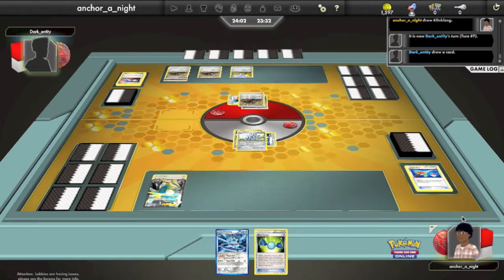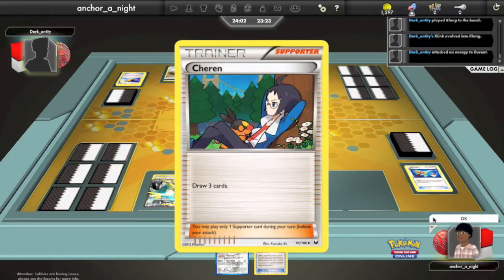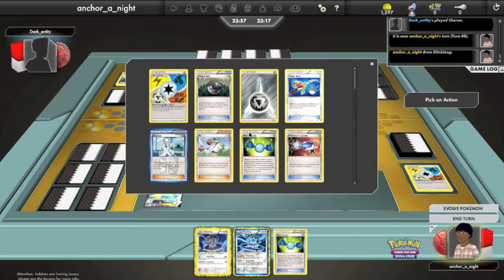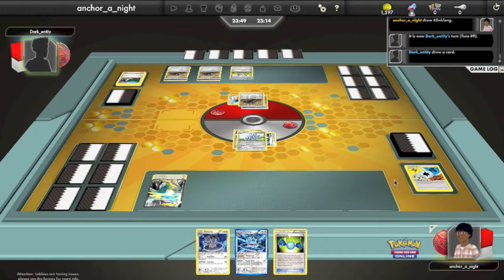My opponent Level Balls again for a Klang. Again, it's not going to help him because Cobalion EX's Steel Bullet will bypass any effect if he actually manages to get it up and running. He attaches a Rescue Scarf to another one of his benched Durants. I now have both Klinkangs — I don't run the Shift Gear ones, but I do have one of the other non-ability ones in this deck. I just pass because I don't have any way to get out of the active.